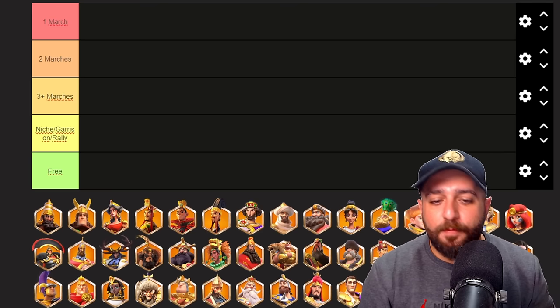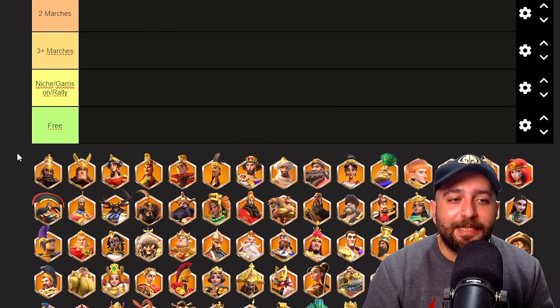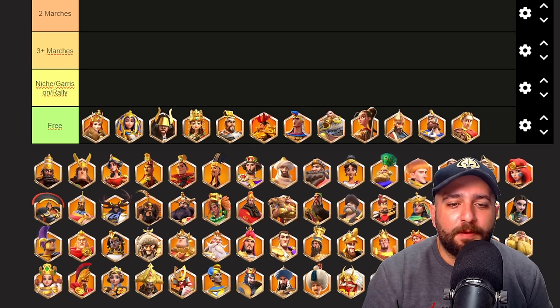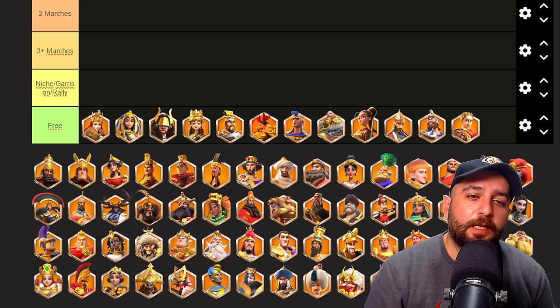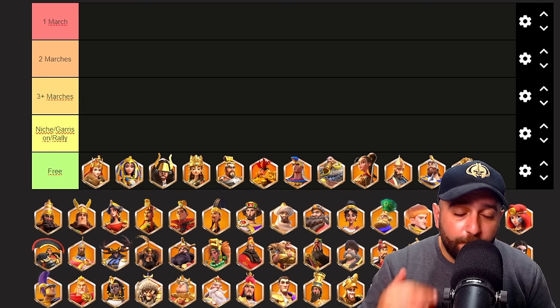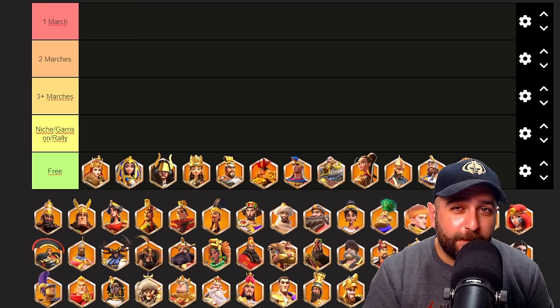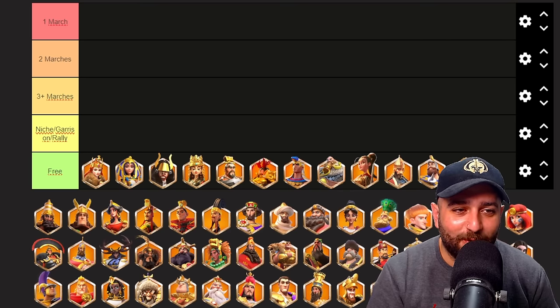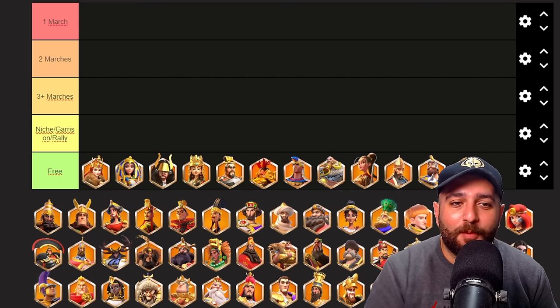We also have niche, garrison, rally — pretty self-explanatory — and the free ones. All of these free commanders come from gold keys, meaning over time you will be working on those commanders for free because gold keys are free. If you are spending gems on gold keys, I don't know what you're doing. These commanders are free, so you should never spend your universal sculptures on them.